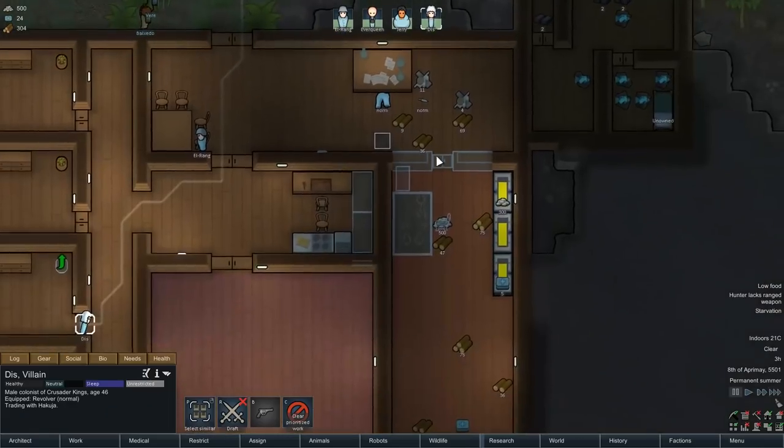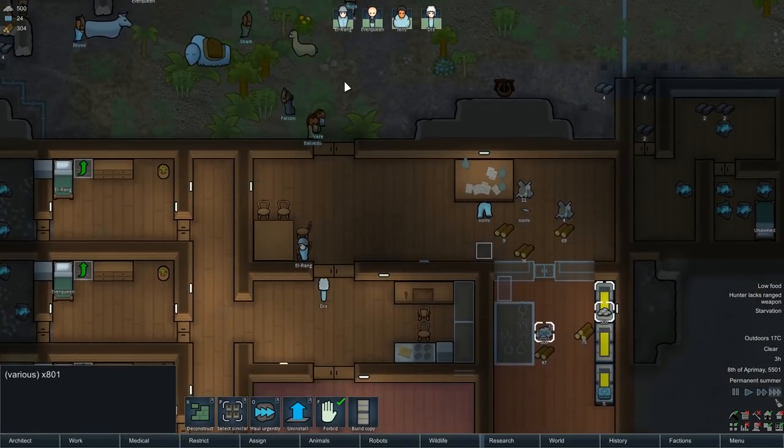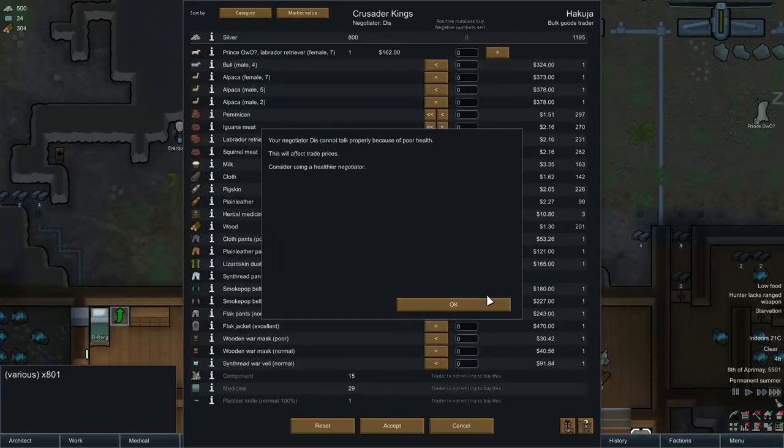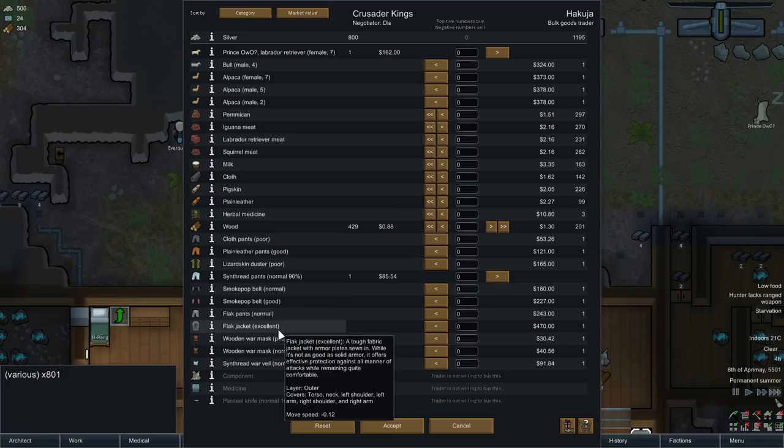Let's see what they've got for trading. Who is our best negotiator? Obviously it's our boy Dizwotny. We've got 801 silver - that's not too bad. So what can we buy? A flak jacket - where the hell did they get that? I might buy that for the Everqueen. Something like that - she's already got flak pants, hasn't she? So flak jacket plus flak pants - she's going to be an unstoppable killer.